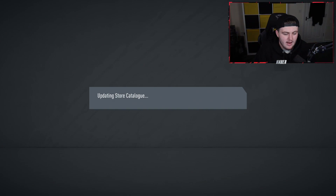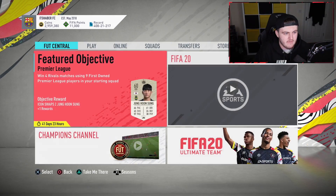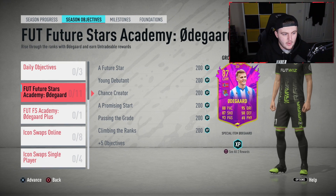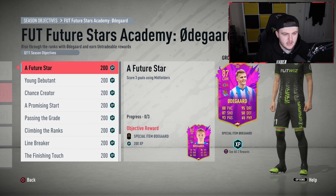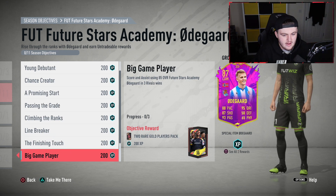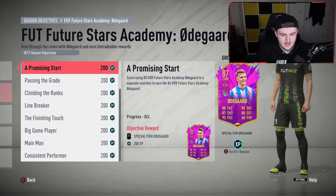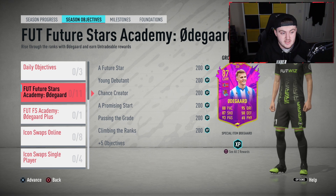Let's have a look at the brand new season. So over to objectives we go. This is the Odegaard, by the way — that's the Odegaard you can get. You get the Odegaard special item for the first objective — score three goals using midfielders. Then you can upgrade it to the 85, and then again to the 87. The card you can end up with is that 87 Camo Odegaard, which has got five star skills. It's a sick looking card.